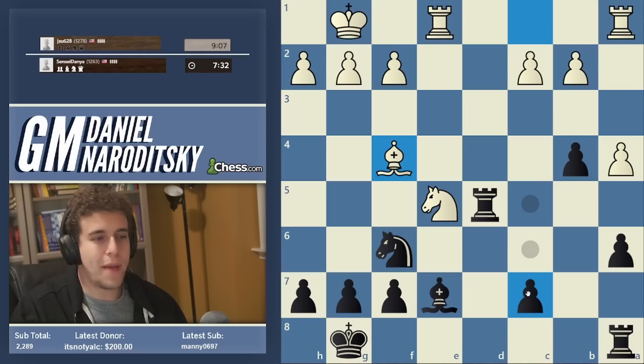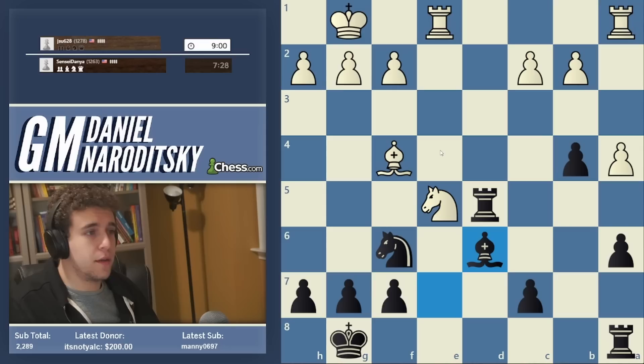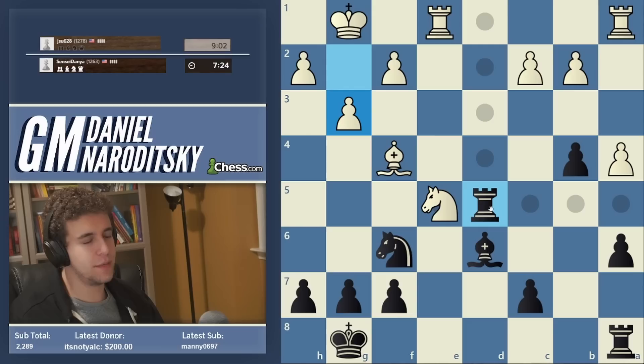We can't play rook d8 because of knight c6. So I propose a move that at least temporarily freezes the knight on e5 and gets the bishop out of the purview of the rook. I think bishop d6 is a very natural continuation here — this makes a lot of sense to me. And of course knight d3 runs into rook takes d3, so he goes g3 to defend the bishop. But that seems like a blunder to me.